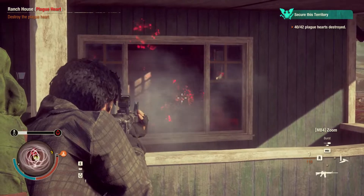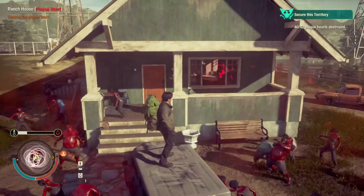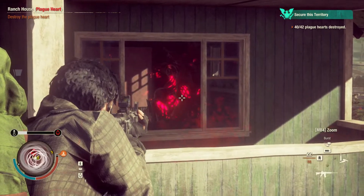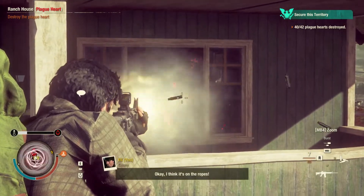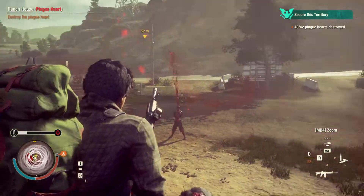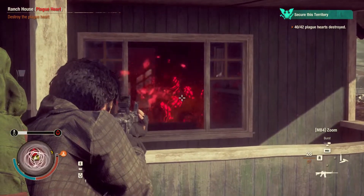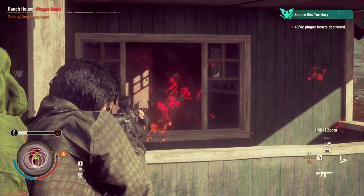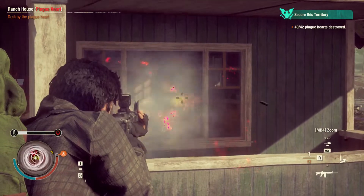That screamer could be annoying if they come close. They're probably calling bloaters, but I don't see any yet. Unfortunately, not everywhere on the map can be cheesed as easily as that first heart where you can just climb on the roof. I have a plague cure on me and I'll just run around a bit. I should just have to reload one more time — I think it's like three more shots after the reload.